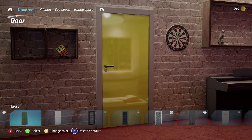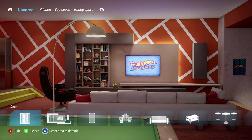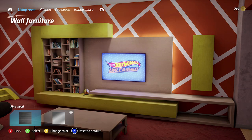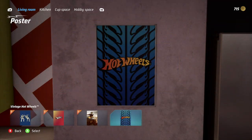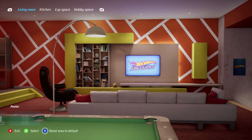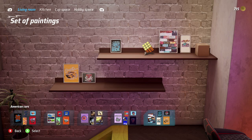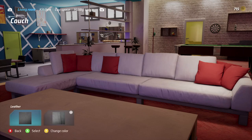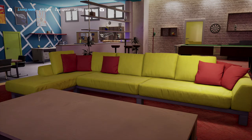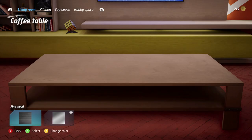We can change the posters on the wall too — going with the retro Hot Wheels poster, that changes things up nicely. They have thought of everything and then some. Really liking what they're putting down in this game. Going with yellow and red pillows for the couch — perfect.